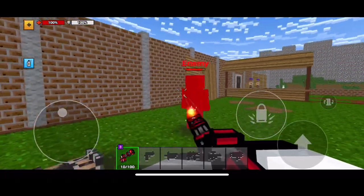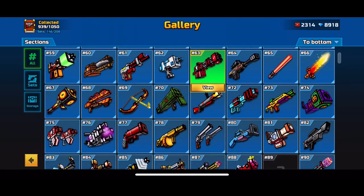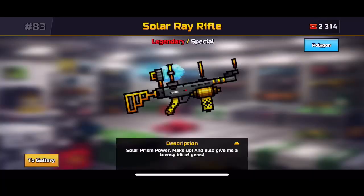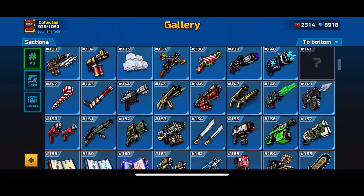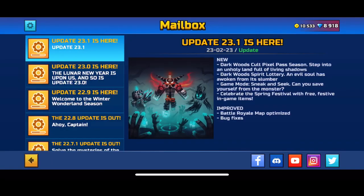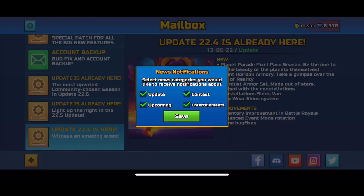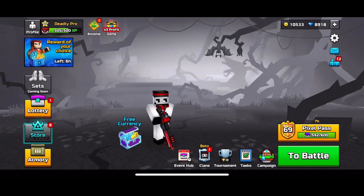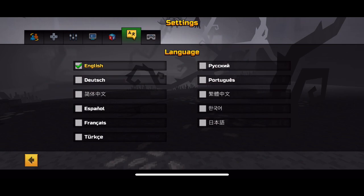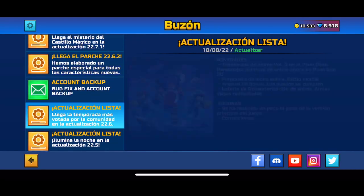But it a hundred percent works and I highly recommend you guys do it on every device — go everywhere around your house, iPad, iPhone, tablet, or computer. Go on every Pixel Gun 3D account and click on the mailbox to get a hundred K coupons, because the rewards are just gonna be insane. This normally doesn't happen but today's the only day it's gonna happen.